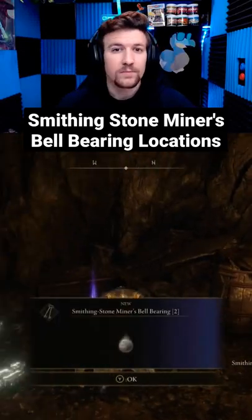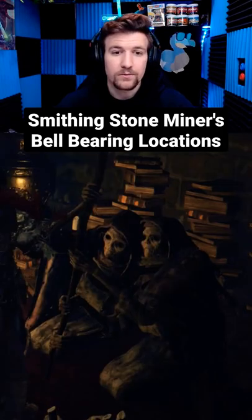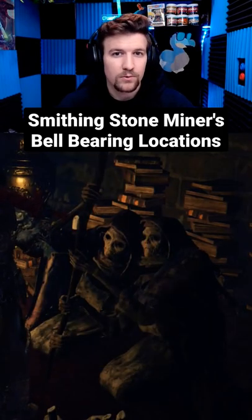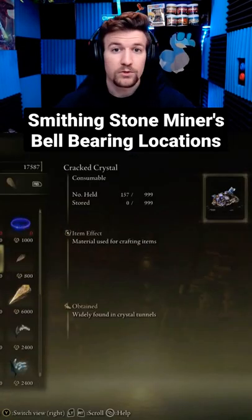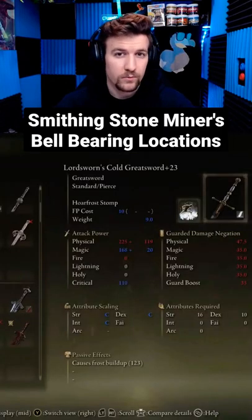Here's where to find the smithing stone miner's bell bearings in Elden Ring. If you don't know what bell bearings are or what they're used for, they can be given to the merchants in the Roundtable Hold to increase their inventory. More specifically, the smithing stone bell bearings allow you to purchase smithing stones from this vendor in order to upgrade your weapons.